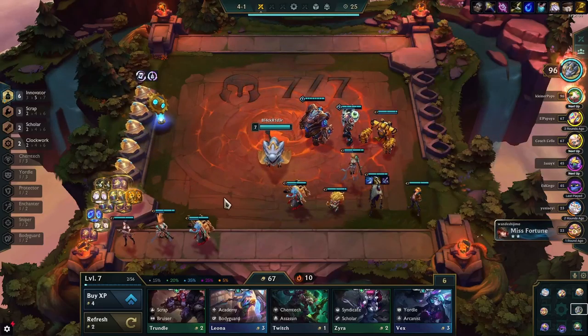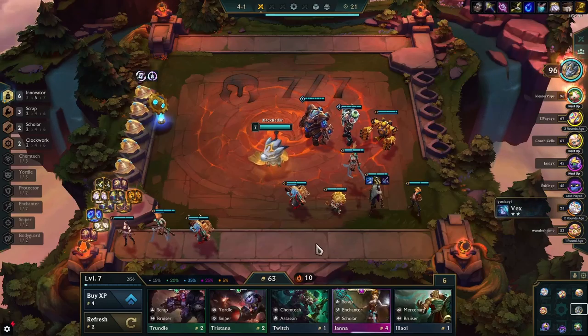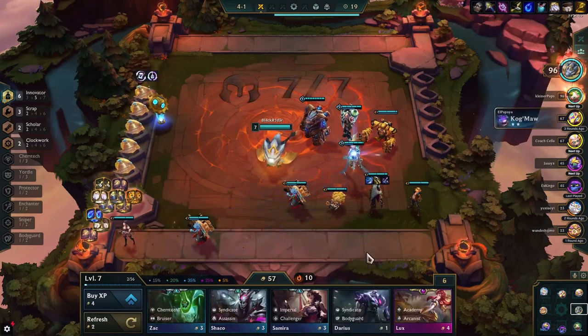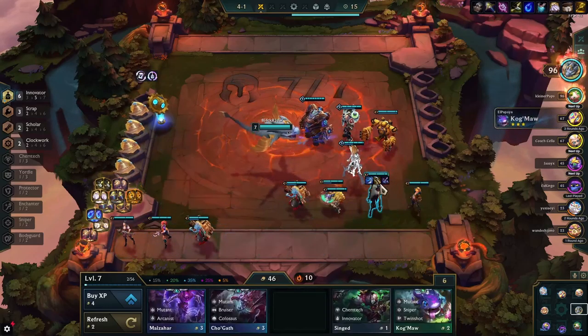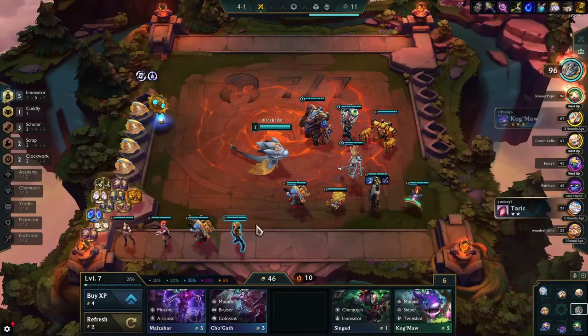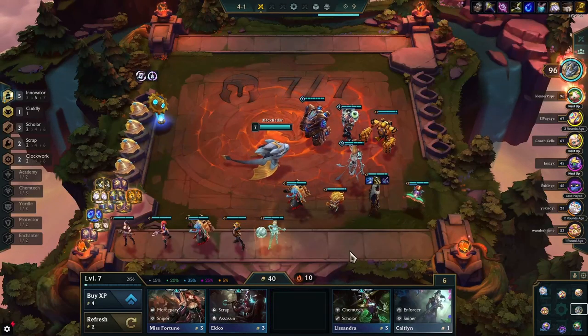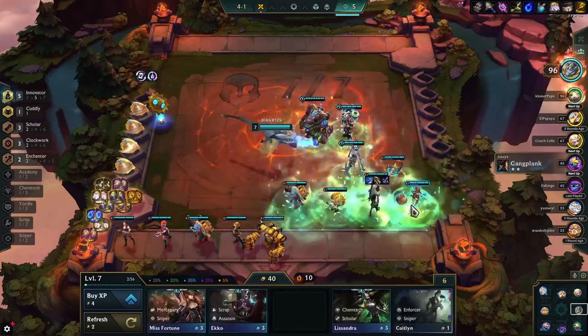Then we come up against this Urgot player, and this fight was really scary. They line up kind of nicely but it's a really close fight, and this Kog'Maw is also pretty strong. But my partner comes in at the last moment — you see the Jhin dies there, so we would have lost. But since this is Double Up and my partner is really strong in the early game, I can breathe a little.